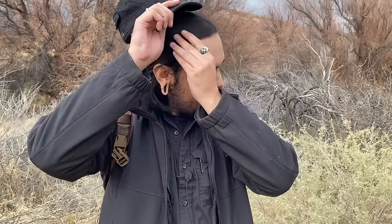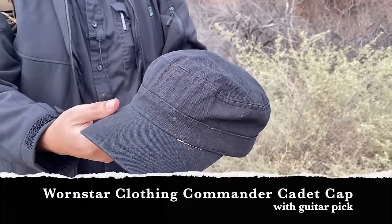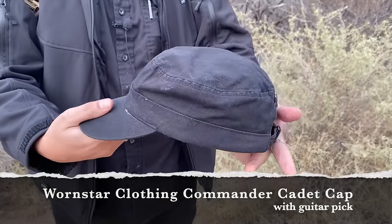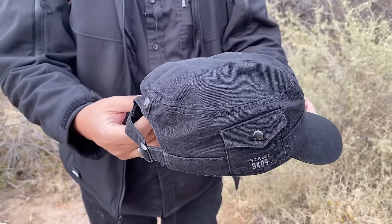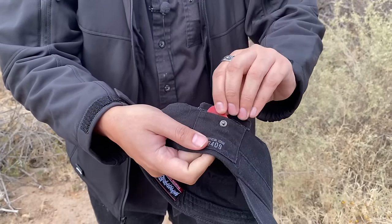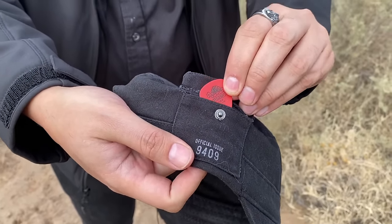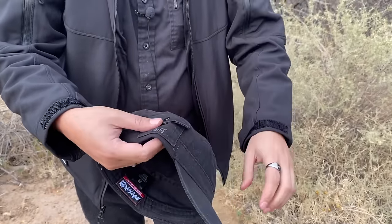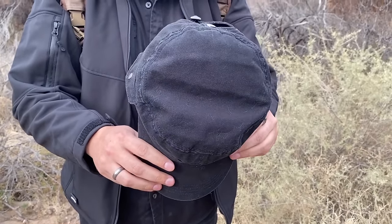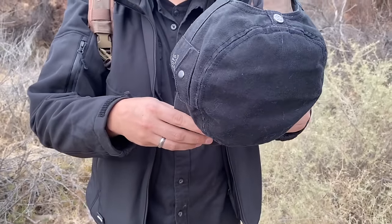So my new hat is from a company called Warnstar. It's a little cadet hat or scout hat — a little military style — with a little pouch right here. All I have in here is a tar pick. I like these caps just because they fit around my head good and the visor is long enough to cover my long face.